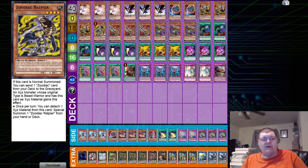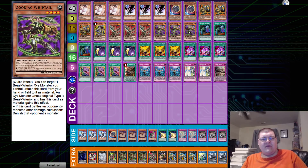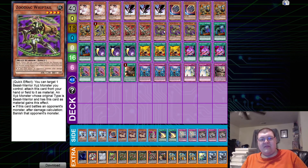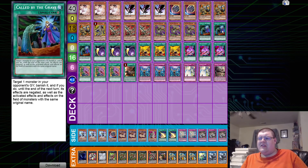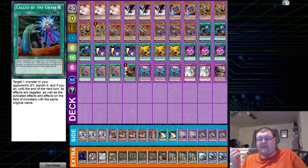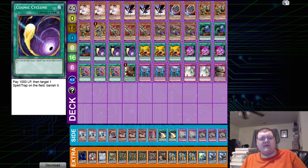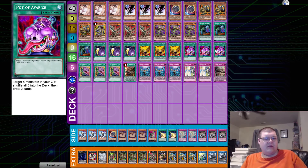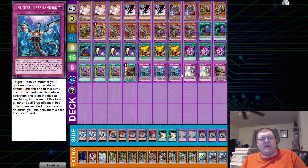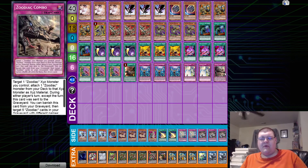We have triple copies of Ram Ram, one Ramram, triple copies of Throw Blade, and triple copies of Whiptail, wrapping up your Zoo lineup. This is pretty much standardized at this point. The triple copies of Called by the Grave are interesting to note — we've pushed back into a Called by the Grave format because Ash Blossom is a very good card right now, Effect Veiler is very good, and DD Crow is really good right now. Just being able to stop those key cards so you can capitalize and build that big board is what you want. Triple copies of Cosmic Cyclone, triple copies of Tenki, triple copies of Pot of Extravagance, triple copies of Pot of Desires, with one copy of Barrage. Then we have triple copies of Infinite Impermanence, two copies of Strike, and one copy of the Zoodiac Combo, wrapping up the main deck.